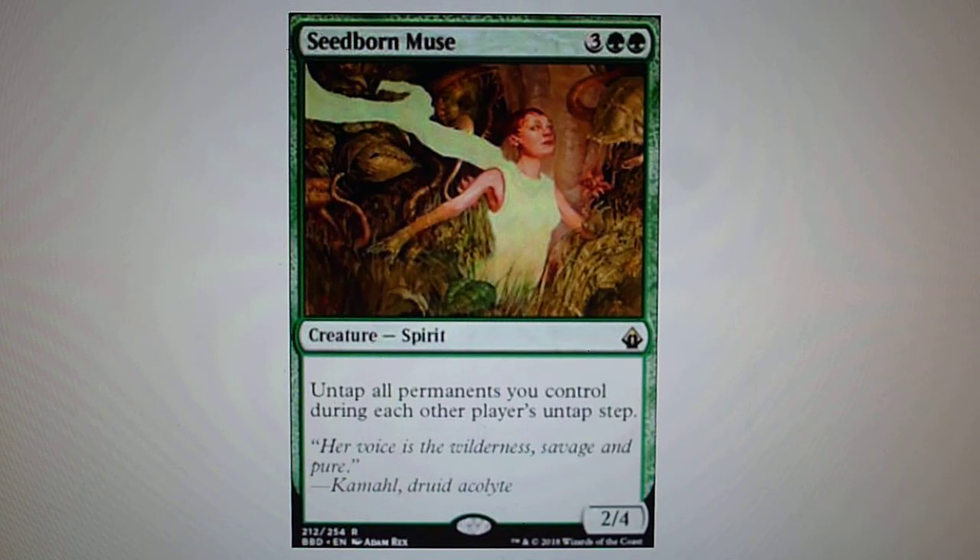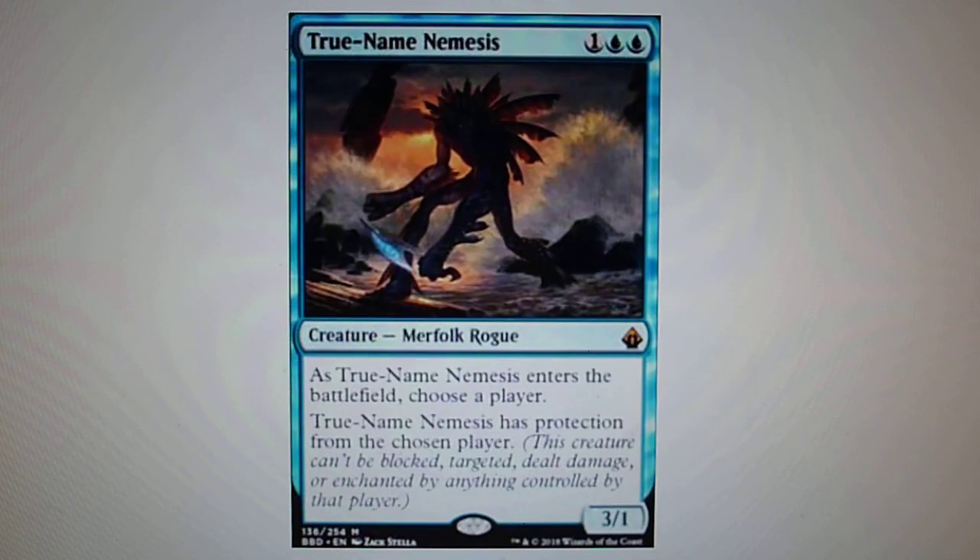Now we are in the last few cards — the mythic slot. In third position, True Name Nemesis. When True Name Nemesis enters the battlefield, choose a player — it has protection from the chosen player. This card is used in Modern and is a very powerful card.